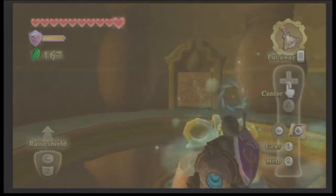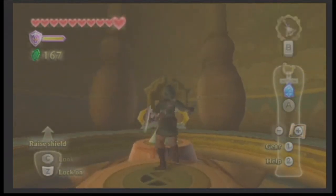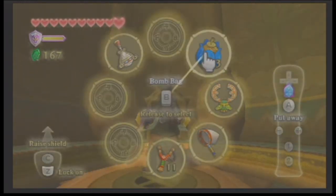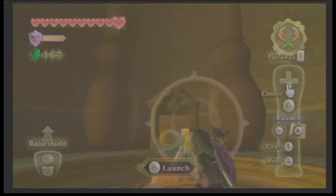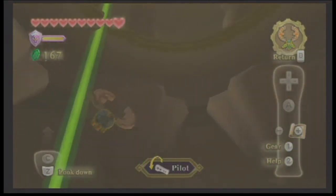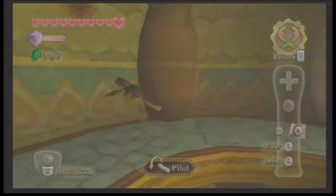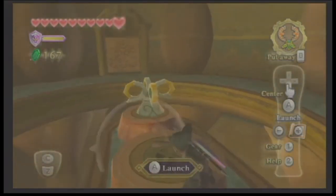Maybe I stand on it? No, that's not the trick. Maybe we hit it with our sword. No - that's not what we do either. Let's try the Hookbeetle and go up. I don't know - I'm stuck again. But it's okay, we're just gonna have to experiment a lot.